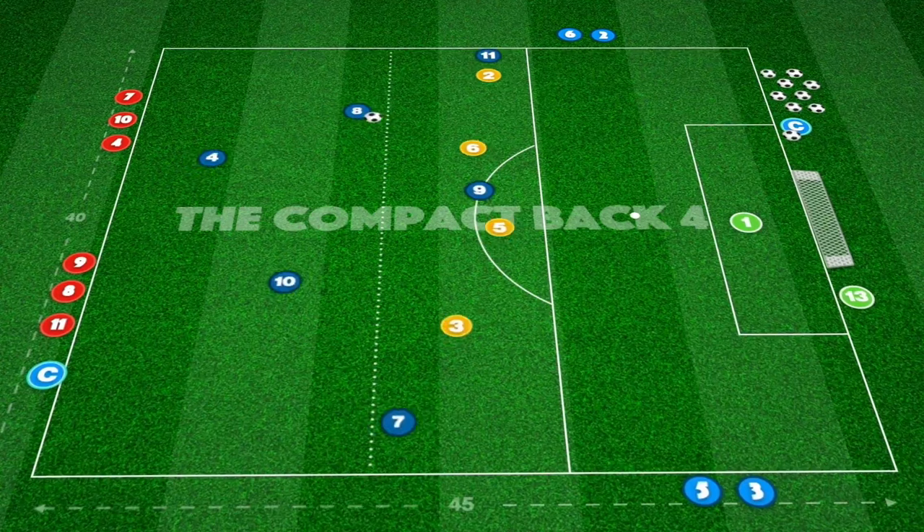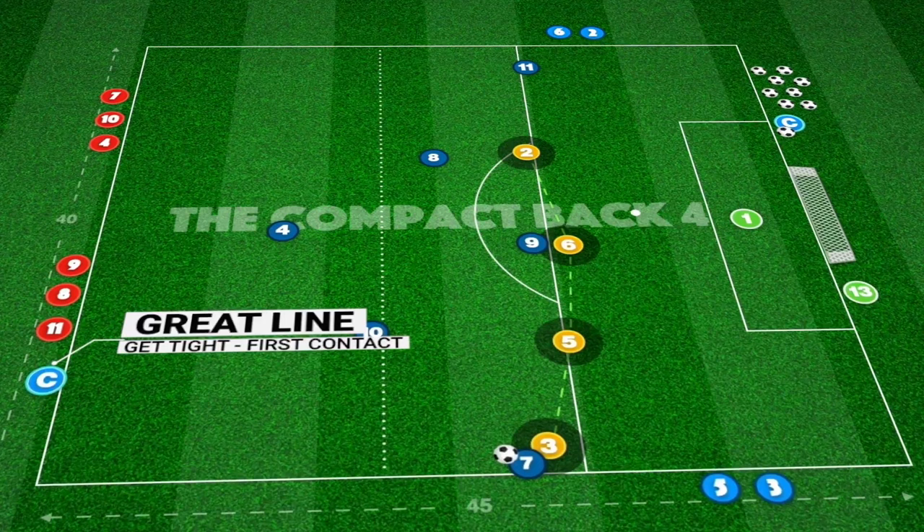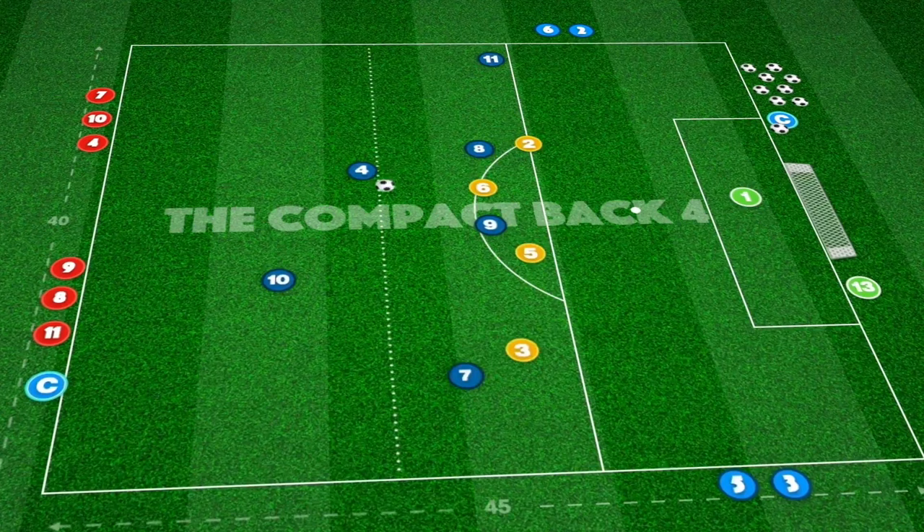We set up with an attacking six against a back four, setting a high level of challenge for our defenders. Our backline must squeeze play and slide together, forcing play wide and limiting space for attackers to exploit.